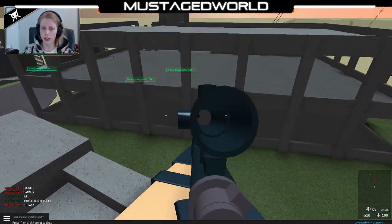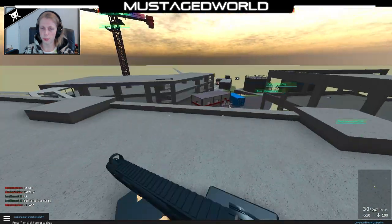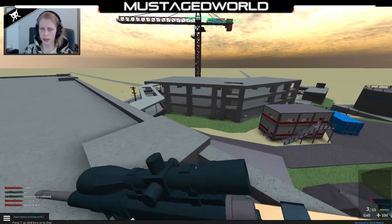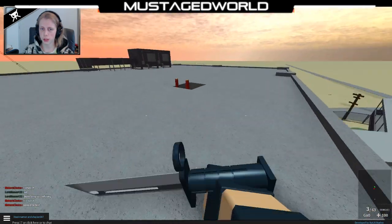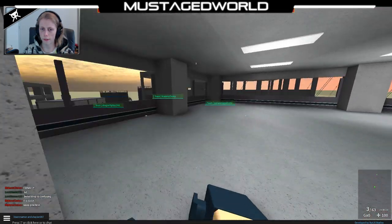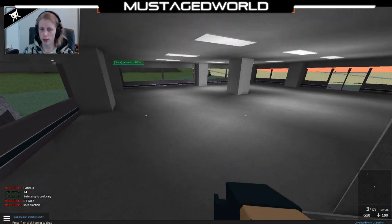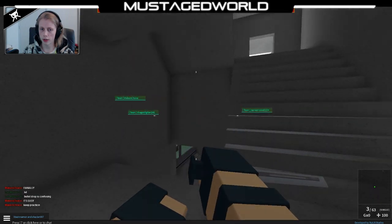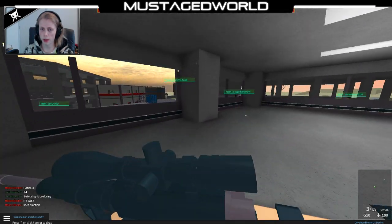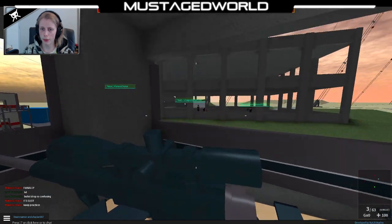So yeah, the spawn points are really easy to find. We got a nice back shot — he did look out. Let's try to stay alive and get as many kills as possible. Let's see, there's somebody going down here. Gonna try to use a knife, let's see if we can. No one here. Is he hiding somewhere? No, nobody's hiding here.